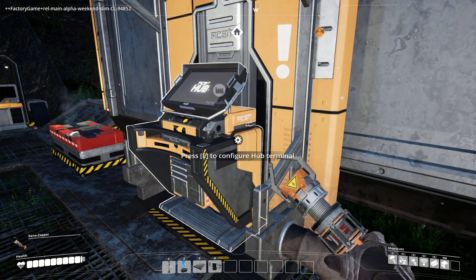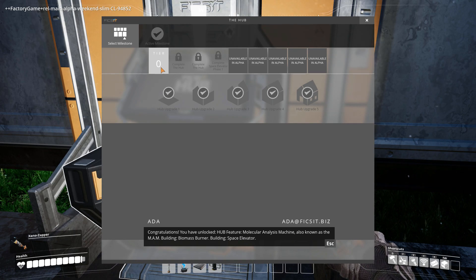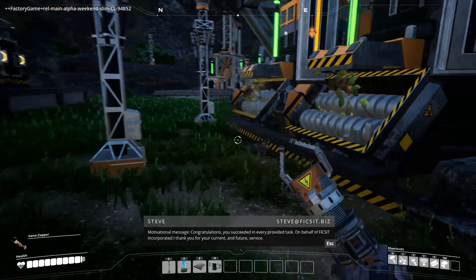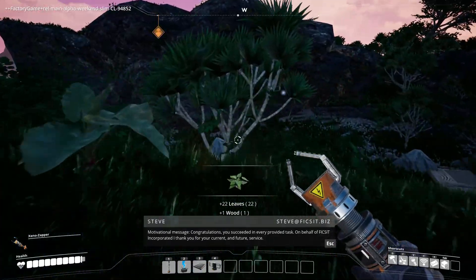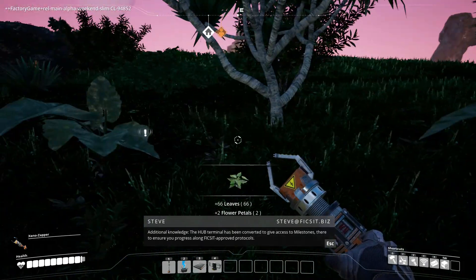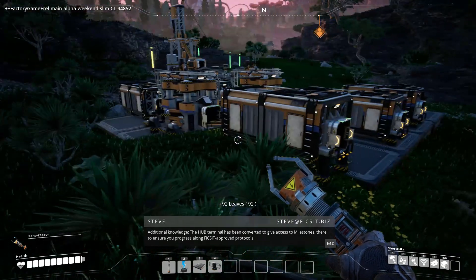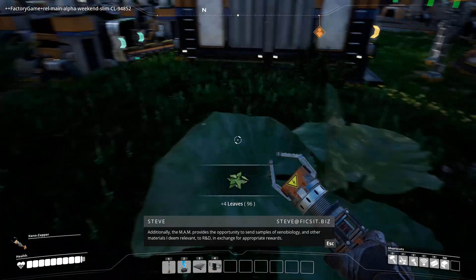Hub upgrade five! And the first thing we want to get is biomass burners, I think. You succeeded in every provided task. The weird thing is - isn't the voice for Ada and Steve the same thing? I didn't realize this robot was named Steve until it just said that. In the beginning it's Ada. Go away, Steve.